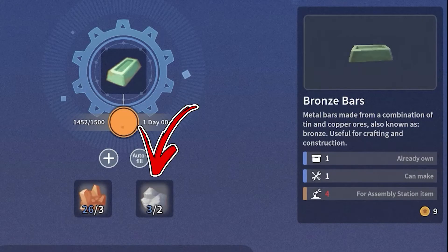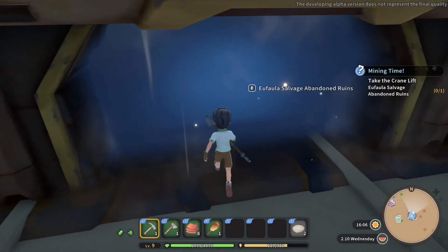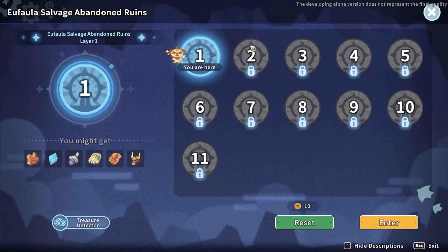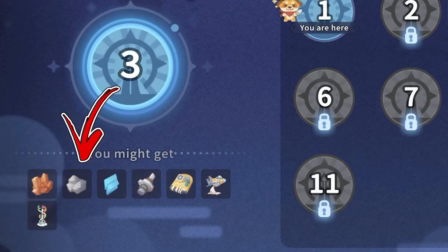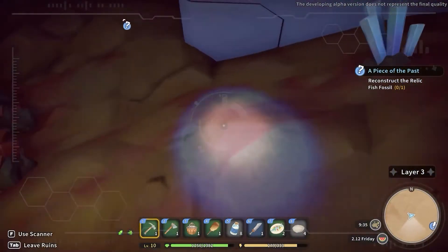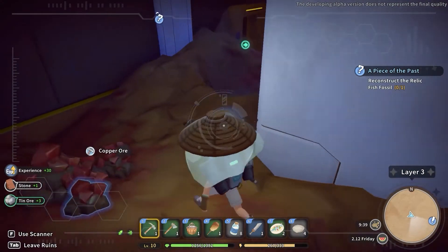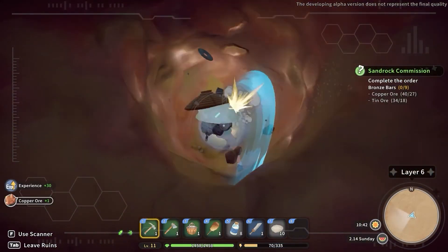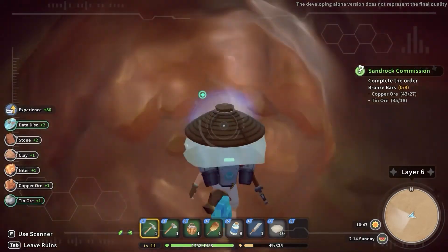Speaking about the tin ore, you need to visit again the Abandoned Ruins. Inside these dungeons you have to proceed further until reaching the third level. In fact, only from this level you will find some tin ore nodes. Mining them will give you the tin ore you need. Occasionally from the third level you will also find the tin ore by mining the terrain as well.